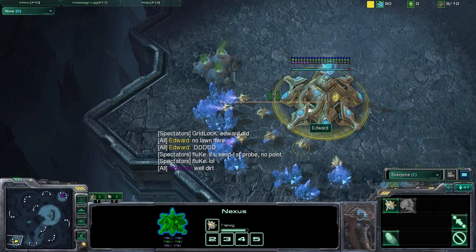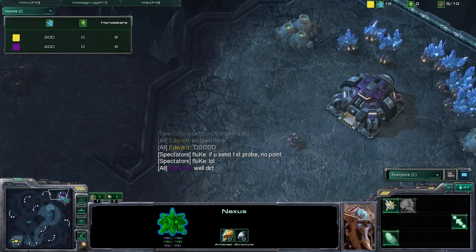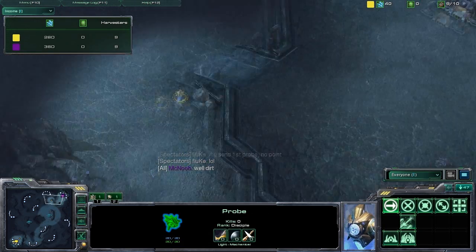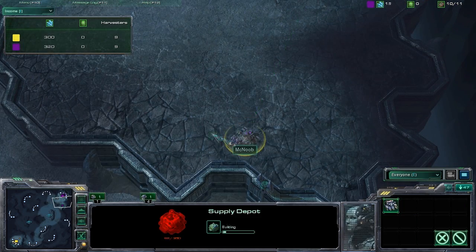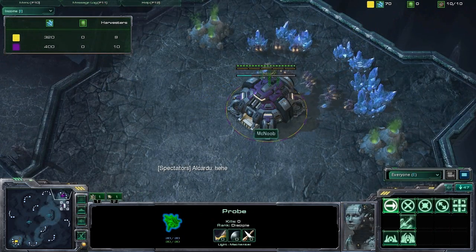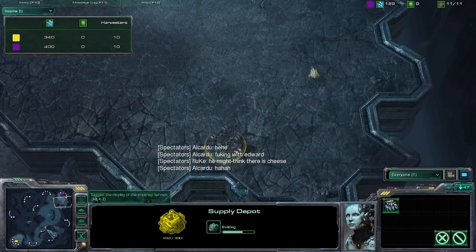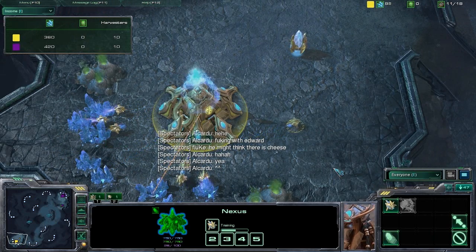He does lose out on a bit of income there. If we have a look at the income tab, he is in fact a little bit behind. But it's pretty silly scouting that early — I guess he just wants to make sure. McNoob doing nearly the same thing; he's putting his supply depot in the back of his base so he can see if there's going to be a pylon up there. Edward's looking around at McNoob's base, not seeing anything yet. He's going to see that supply depot going up, so he won't be suspecting anything really crazy here.